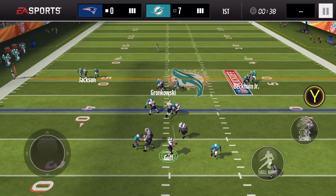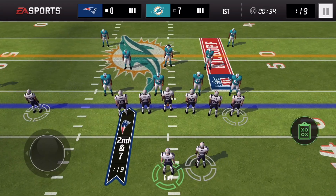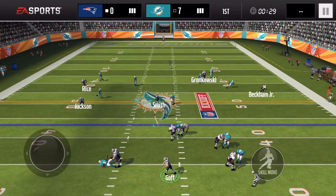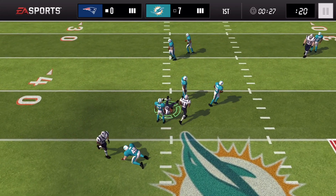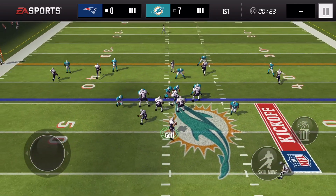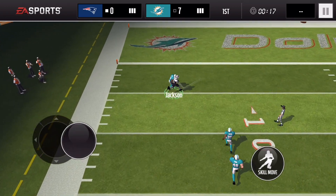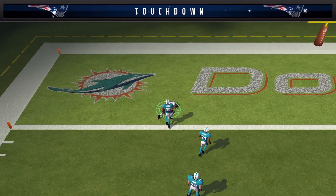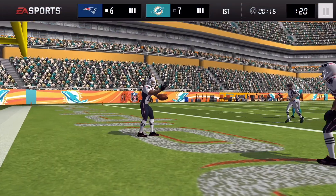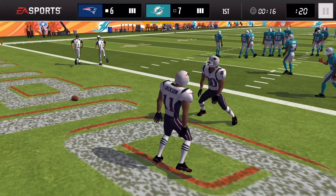We give it to Emmitt Smith — he doesn't get the first down, but we finally did get the Emmitt Smith league achievement, which is awesome. Going right back to Emmitt and he actually gets the first down. A little review on Goff — I like him a bit, though I'm not sure if I like him better than Vick. Here's Deshaun Jackson catching it and getting into the end zone — touchdown! With Goff, I really like the boost he gives the team: plus four catch and awareness.